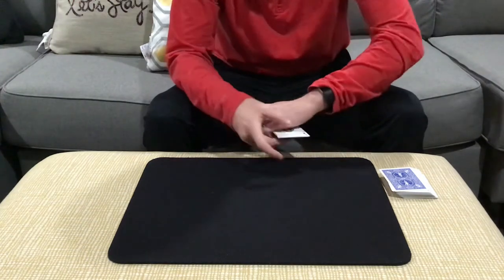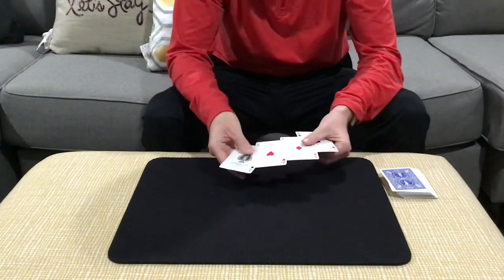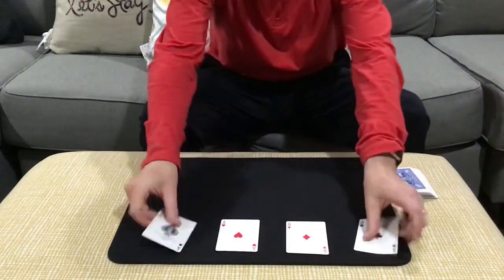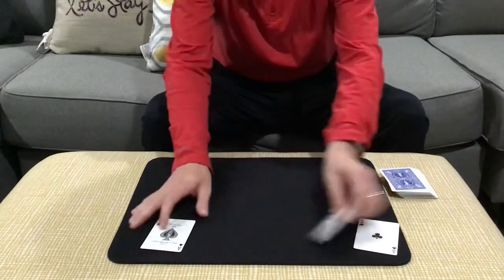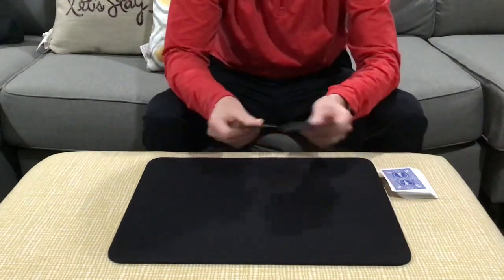Here's the best part, though. If you push them through the back of the hand, all the cards then change into the aces. That's the production from Babel over in France.